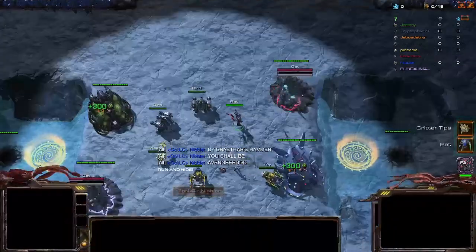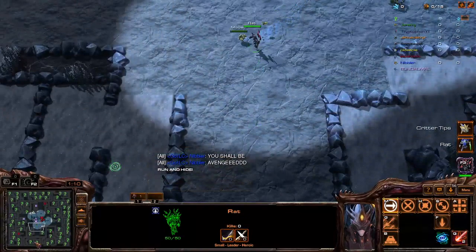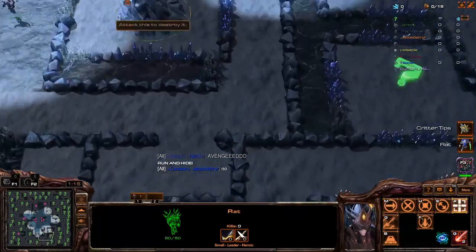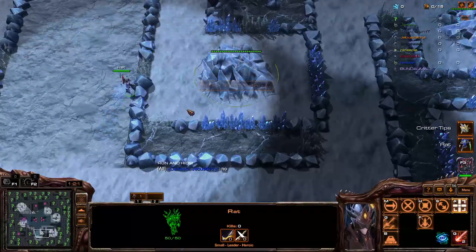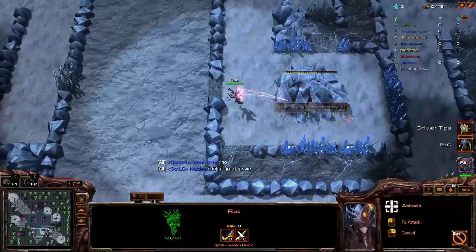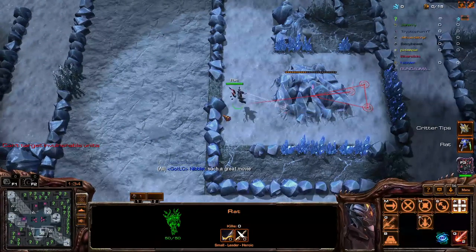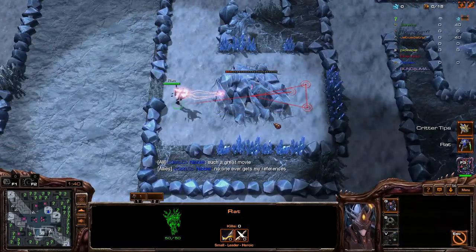Hey guys, what's up? It's ShiptaFan and in this one we'll be playing Rat. We'll be doing a similar playstyle to the snake video where we will be getting all the heroes out ASAP on eco. Rat has different eco though because Rat gets a lot of eco in tier 3 or 4, so maybe I'll rush tier 3 and then get heroes off of that.